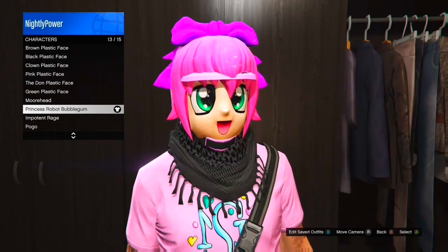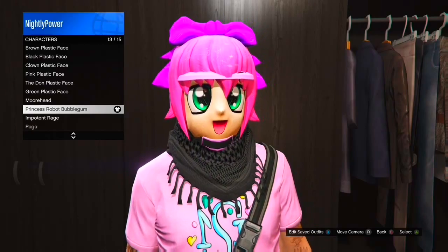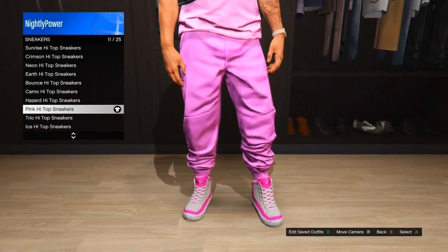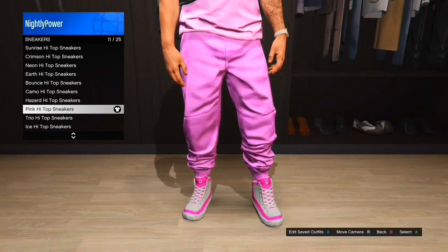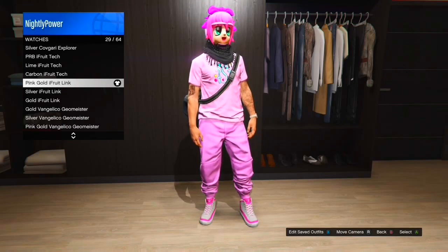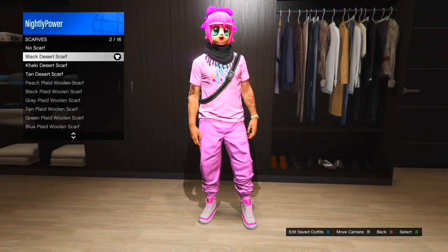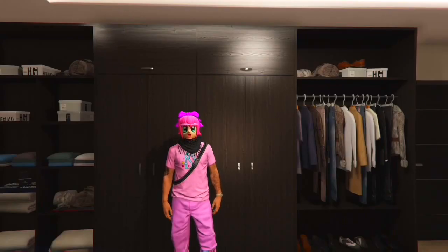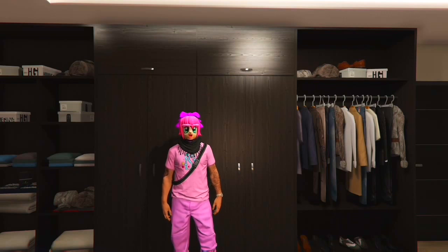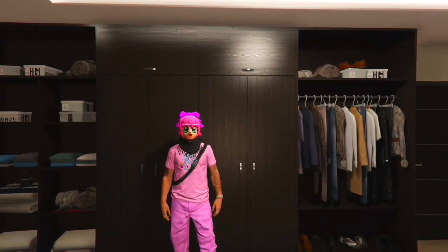The requirements to make the dope modded outfit are: the pink NS PRB t-shirt, the Princess Robot Bubblegum mask, the pink high top sneakers, the pink gold iFruit link, and the black desert scarf. And there you go — you will have a dope modded outfit in GTA Online after patch 1.37.